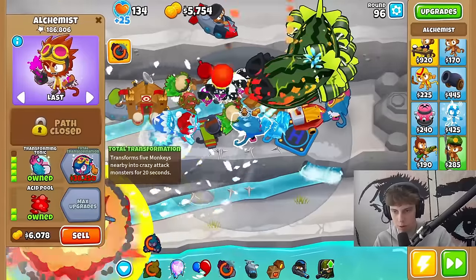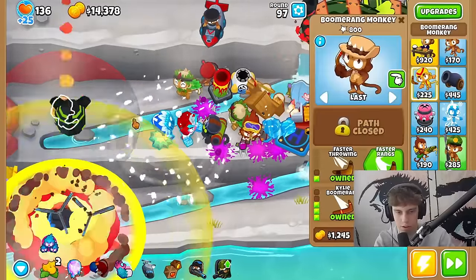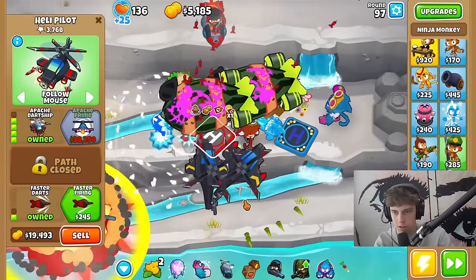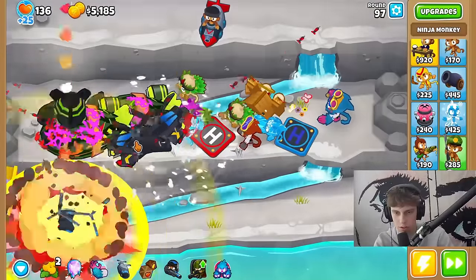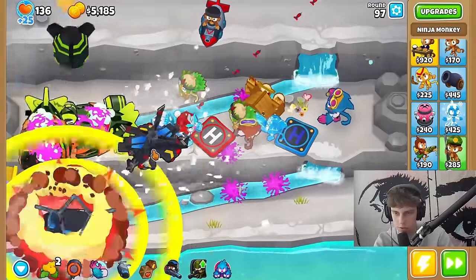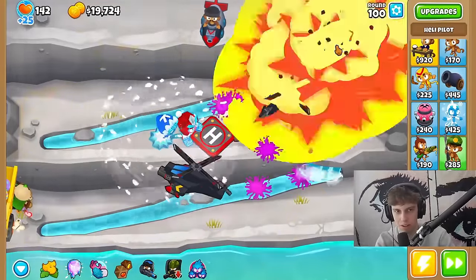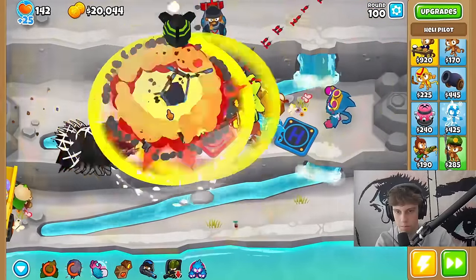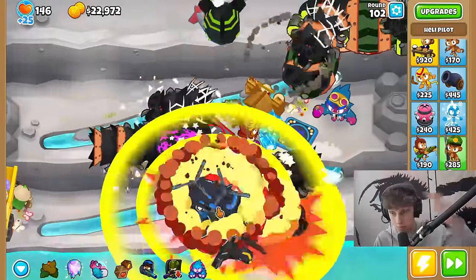Let's just upgrade some more monkeys — I want to get another crazy tower like that. We now have both transforming tonic and total transformation. Around round 97 — I'm gonna sell some stuff we don't need. A tier five grand saboteur — it's an apache dart ship except there's two of them. Round 100 B80 — all we have to do is put this heli on top of it. DDTs, ZMGs — and we got it! Well, that was a fun mod, thanks for watching!